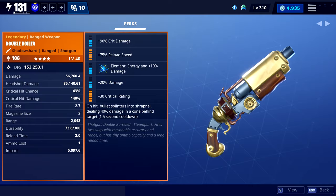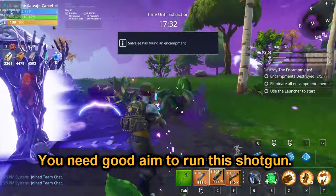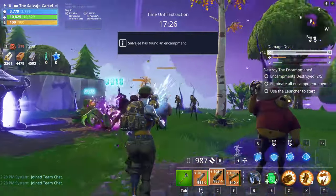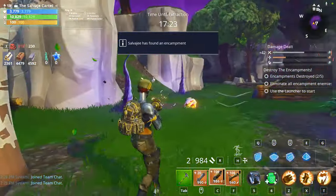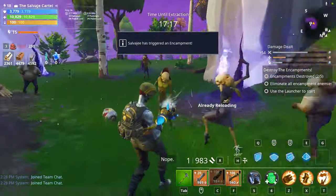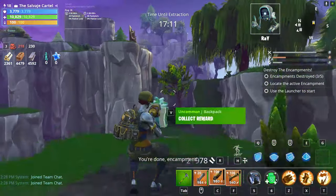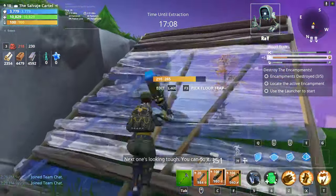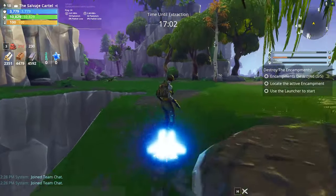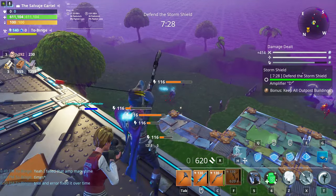The Double Boiler Shotgun is, in my opinion, the most fun and best shotgun in the entire game. It's decent at medium ranges but specializes at the two-tile range. It has two bullets in the magazine, reloads quickly, deals a lot of damage at close ranges, and lets you stay very mobile. I run mine with reload, critical damage, damage, and critical rating — a build that makes it a great all-around shotgun for medium to close-range encounters.